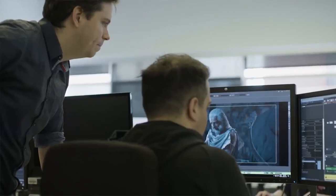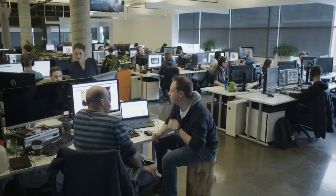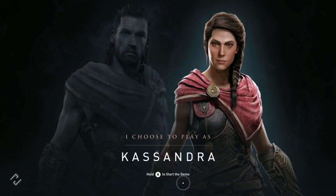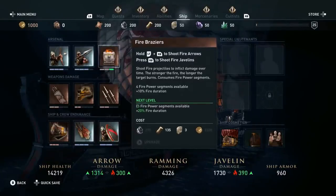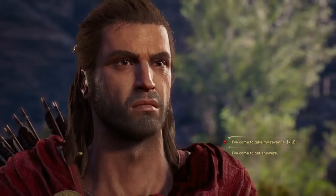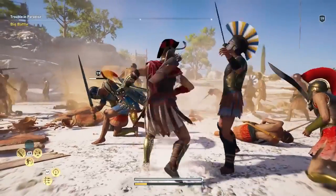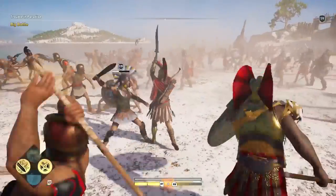With Assassin's Creed going into a fully-fledged open world RPG, we knew that choice was the next logical step. Choice is our philosophy flowing through all of the game's creation — extending to choosing your character, customizing your ship, how you play with your ship, who you recruit, and how you approach quests. The narrative will lead to different conclusions, and if you go off the beaten path you'll be surprised. You can choose whether to help the Athenians or Spartans dominate the Greek world, and you can change that choice during your playthrough.